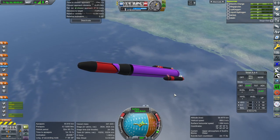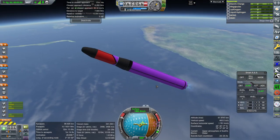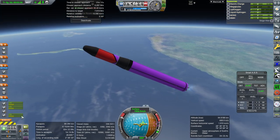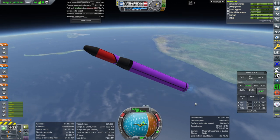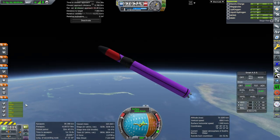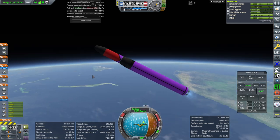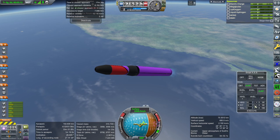Booster is set. We've got more than a thrust-to-weight ratio of one. We can try restarting the engine. It seems like that works and it has the correct stats. All right, just a little hiccup.